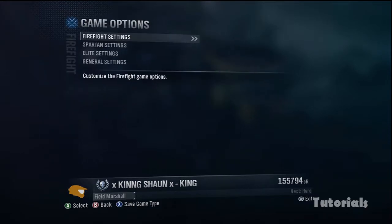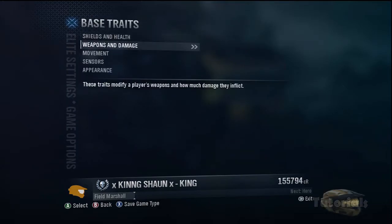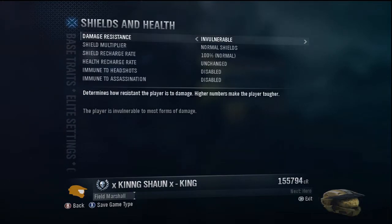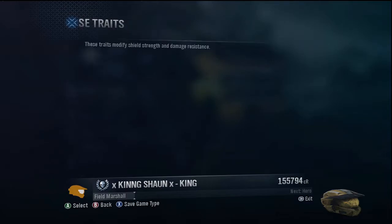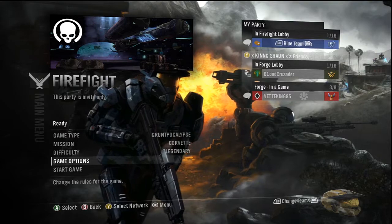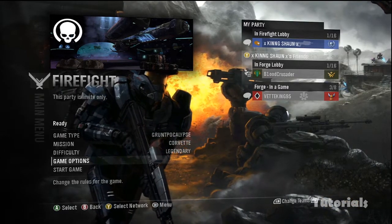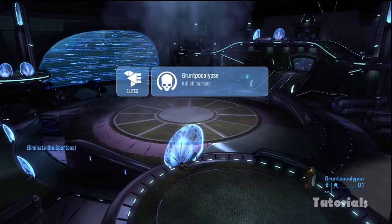Then go back to the Elite settings and make sure you have your Elite as Invincible. Make sure you're on the blue team and make sure there's nobody else in your game. There can be another blue person, but there can't be any more red people.